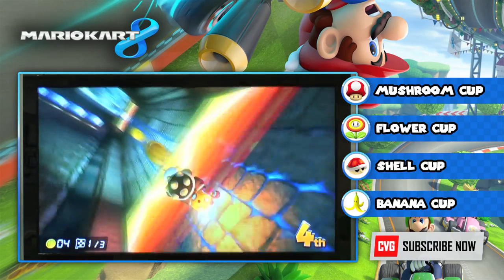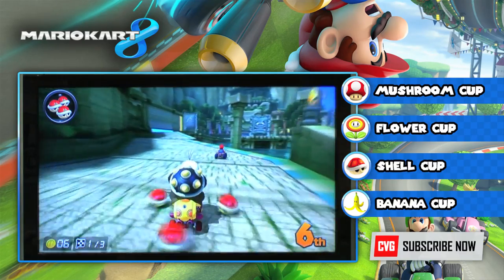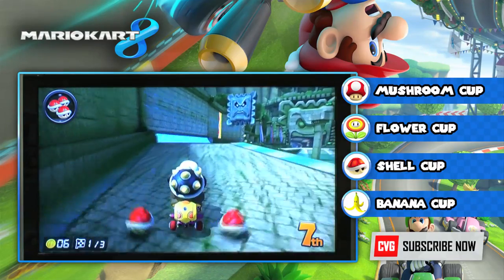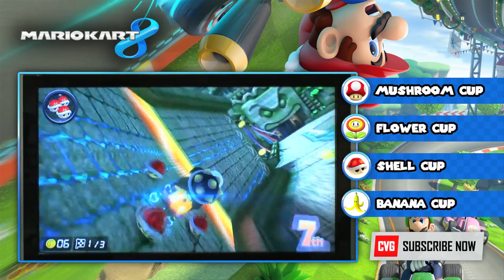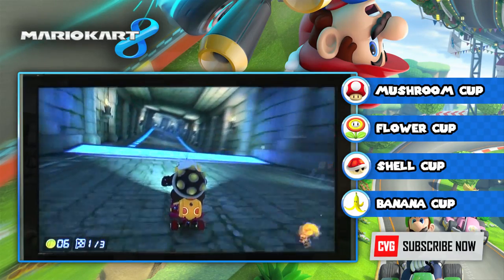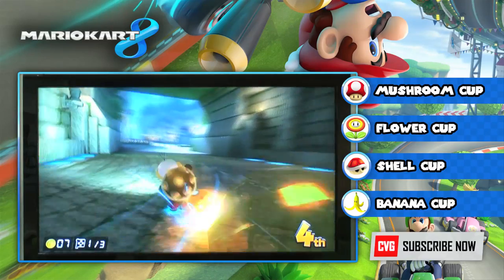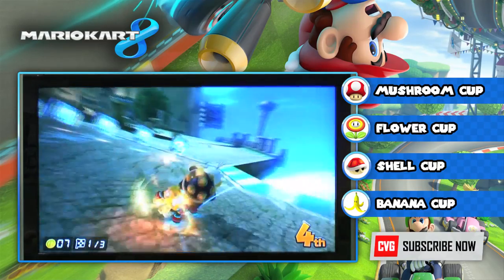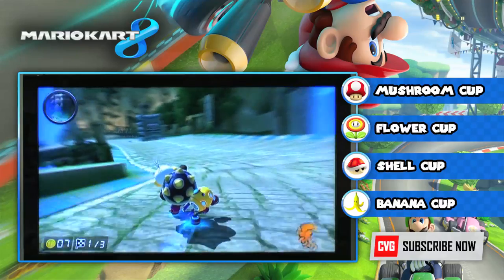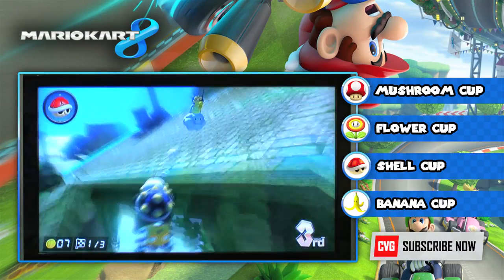Every time you see a blue ramp you can go up onto the sides of things. What's really cool is you can throw a banana from the ground to the side wall and it sticks there, so you can really mess people up. There's also a section where you can fall off the side and Lakitu picks you up a lot more quickly than usual.